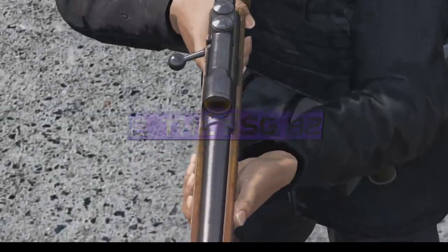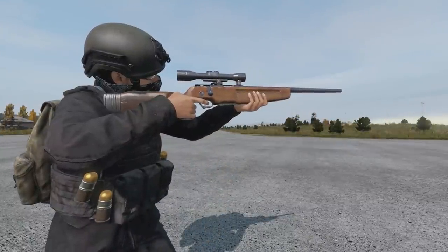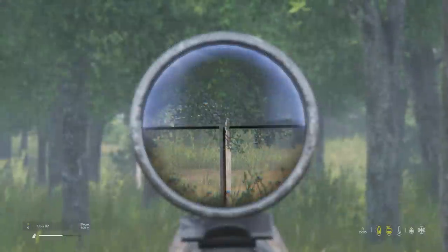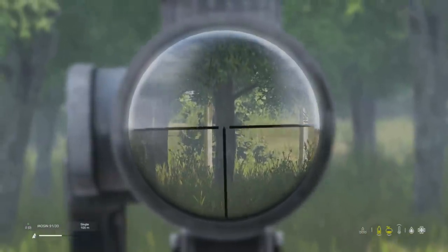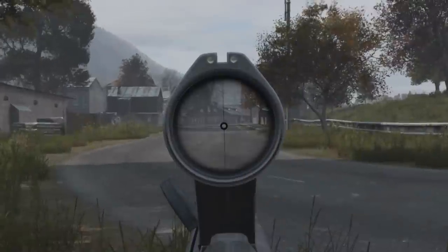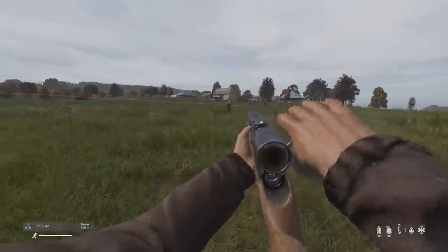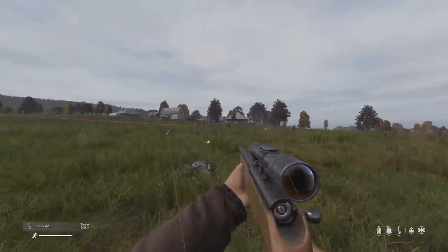Similar to the Pioneer and CR-527 currently in DayZ, the SSG-82 is a bolt-action sniper that fires intermediate ammo and can quickly be reloaded with its 5-round magazine. Unlike the Pioneer and CR-527 though, the SSG-82 spawns with a fixed optic as standard, so you won't need to find an optic separately to snipe effectively. While the reticle looks similar to the PU scope, you get much more peripheral vision with the SSG-82, similar to the AUG-A1. Because you can't attach an optic, you lose accuracy benefits and versatility, and the SSG-82 has no iron sights, so get ready to hipfire in CQB.